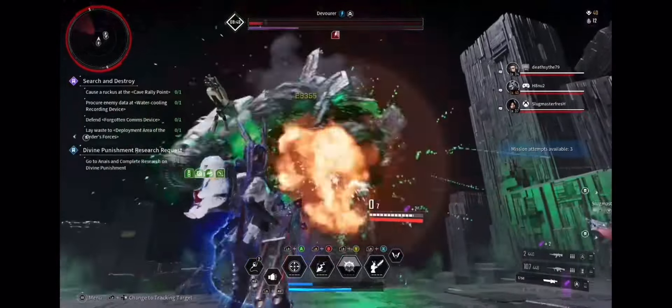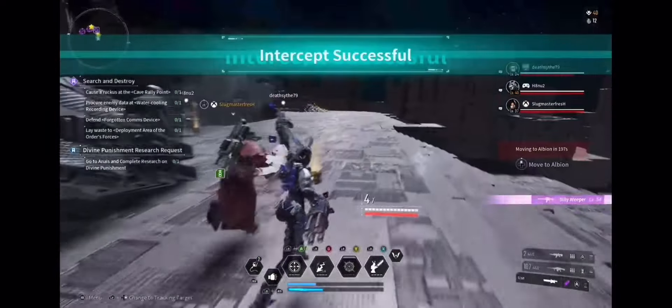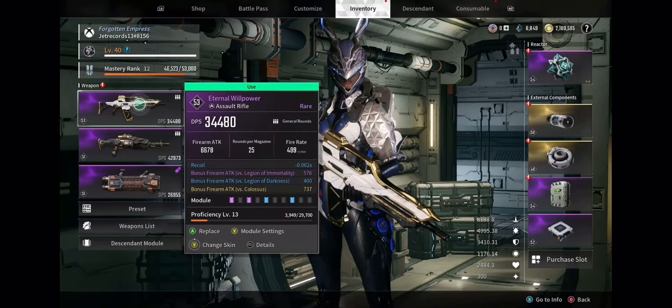Basically you want to hit his weak points and take him out as quickly as possible. We're getting a lot of friend requests from people to help them get through this boss fight, but instead of doing it for you, I'm going to teach you guys how to fish.